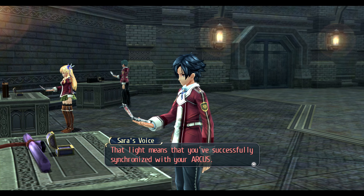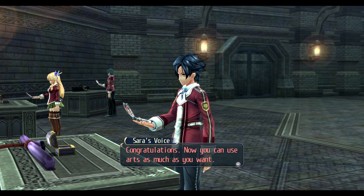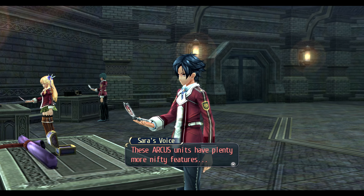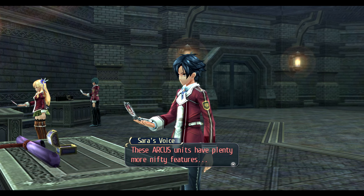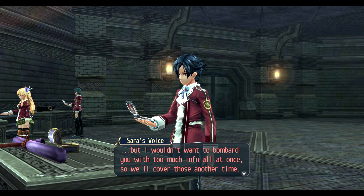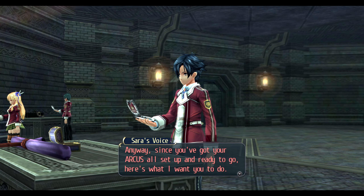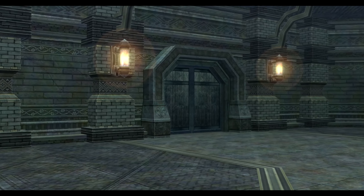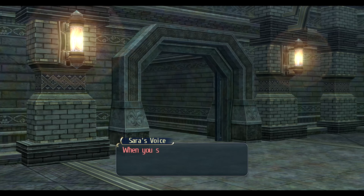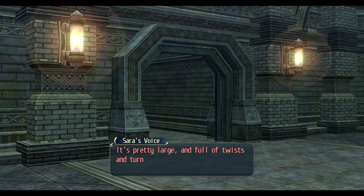Friendship, friendship, friendship — friendship is the way to go! Sarah says you've successfully synchronized with your Arcus. I jokingly called it materia. She asked 'what is materia?' — wrong series, wrong game! I'm kidding. Anyway, since you've got your Arcus all set up and ready to go, here's what I want you to do: go inside that door. You'll be in an underground testing area — basically a dungeon.